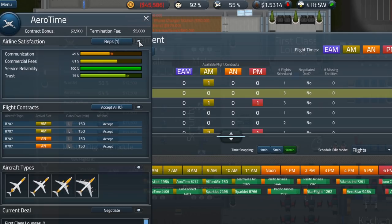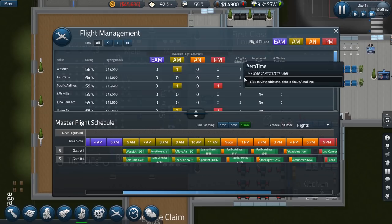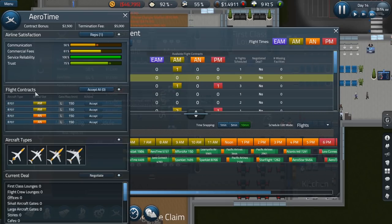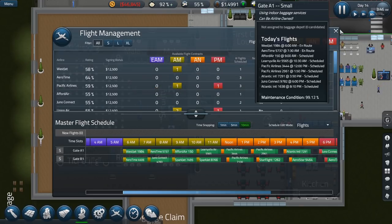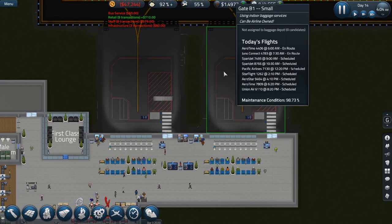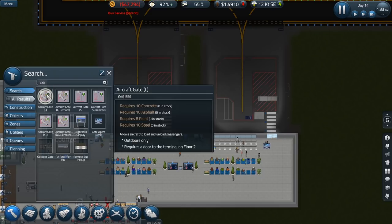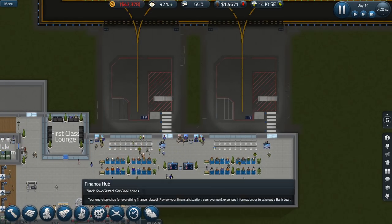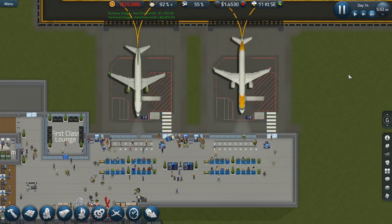Maybe we can get some more flight contracts with Aero Time. They do have a Boeing 707 but we don't have the availability to pick them — it requires a runway at least 150 in length and an aircraft gate that is large. Right now we just have the small ones. The large aircraft gates have to be on the second floor — outdoors only, requires a door to the terminal on floor two. One of the reasons we're doing the construction research is because that's going to allow us to build escalators, and we need escalators to get up to the second floor.